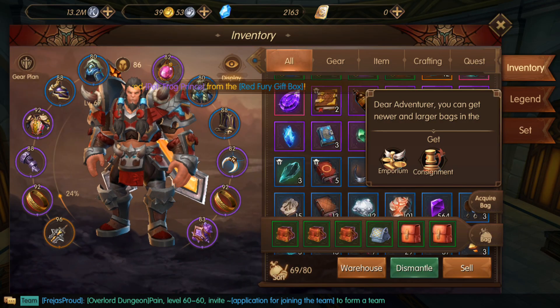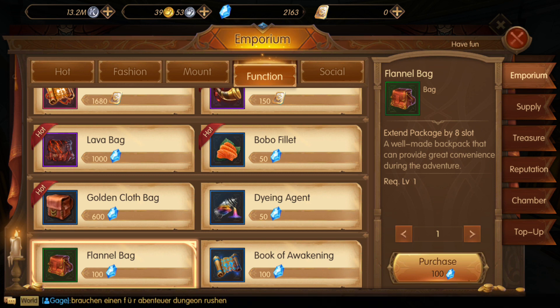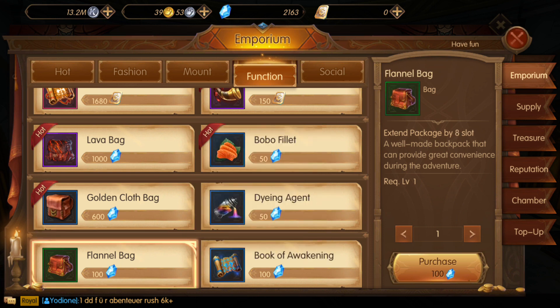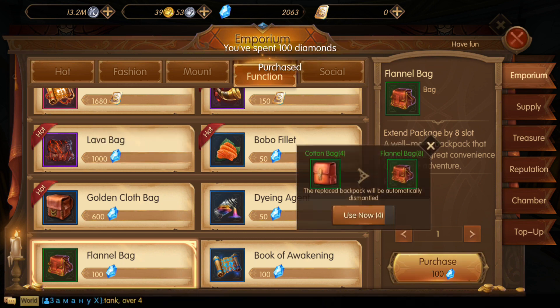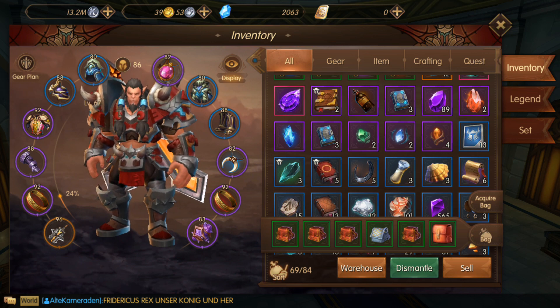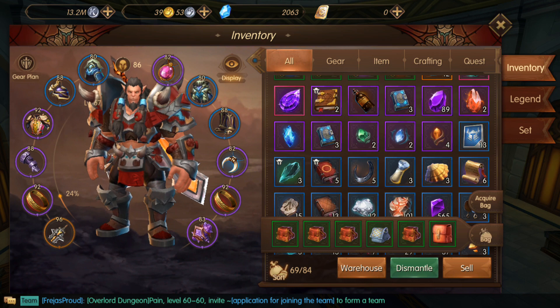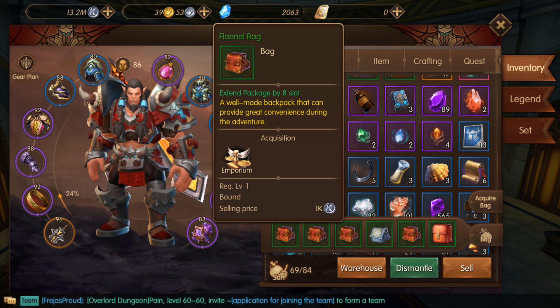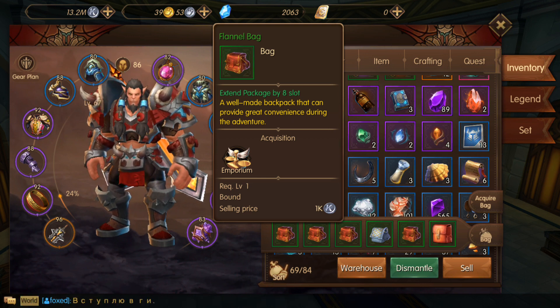A better way is to go to inventory from the emporium. Here you can buy with diamonds. You can get this one — 8 slots for 100 diamonds, or if you want more, 12 slots for 600. I'll get this one. You can buy two of these. It's already telling me to change the 8-slot one for the 4-slot one, and I can do the same for the others that have just four slots — replace with 8 or 12. That's another way to get more slots.